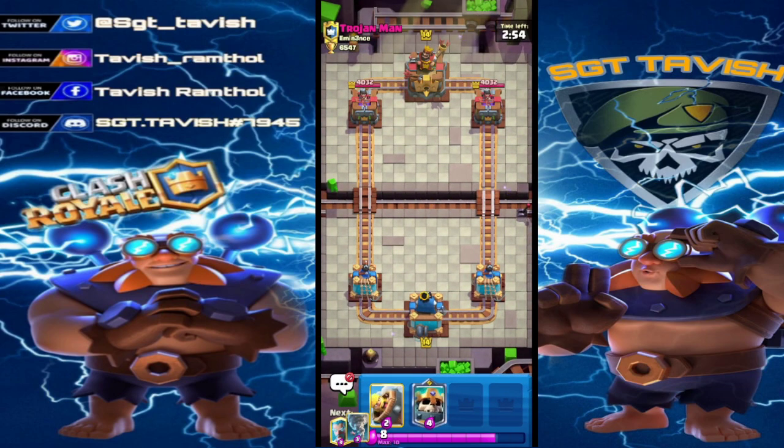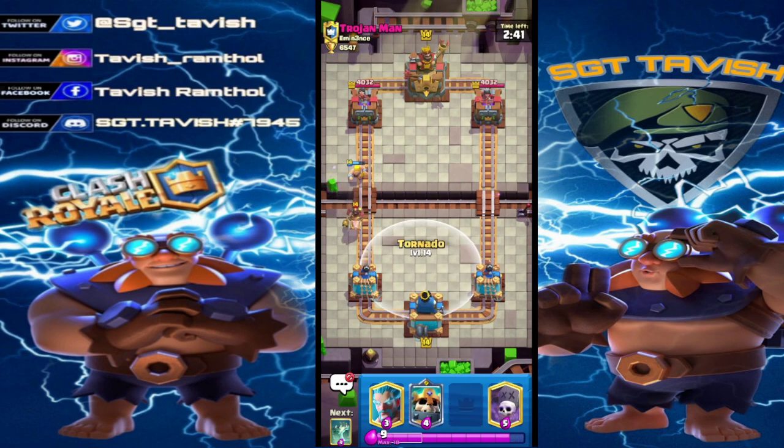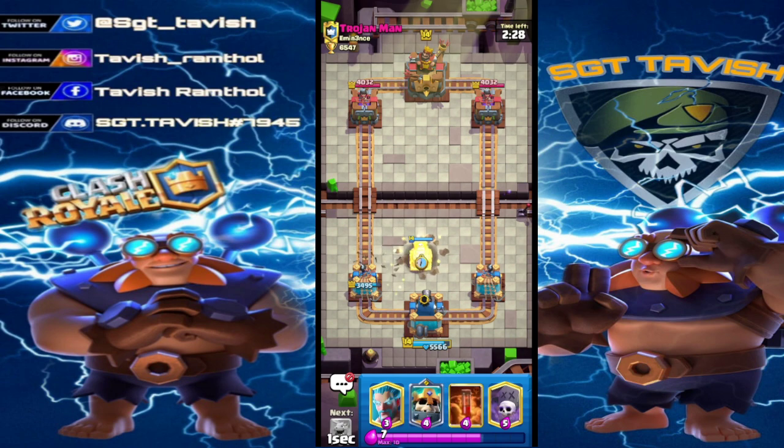Into our first game, we're playing against Trojan Man. I'm just gonna play a Barbarian Barrel to kill off this Ice Spirit and get a good counter push. We're playing against Hog - to be honest it's not my favorite matchup, and I played my Tornado late, that was really bad. What an amazing start to the video.